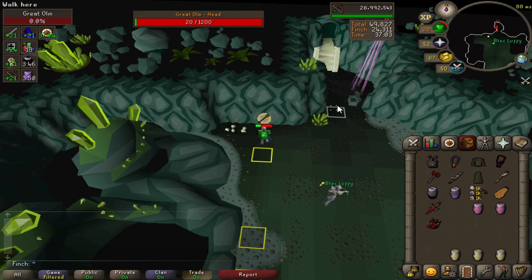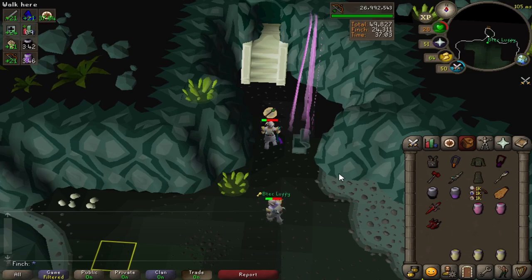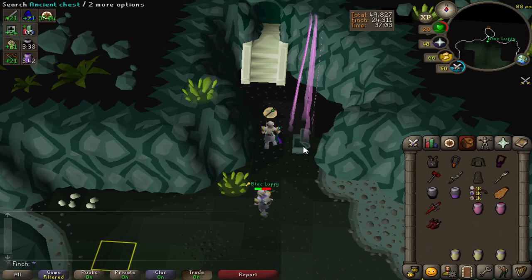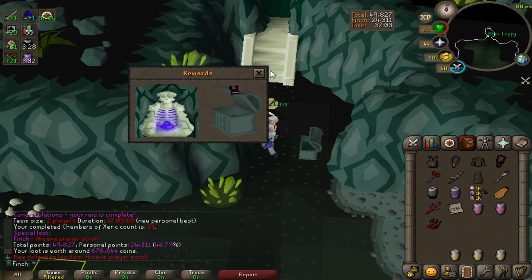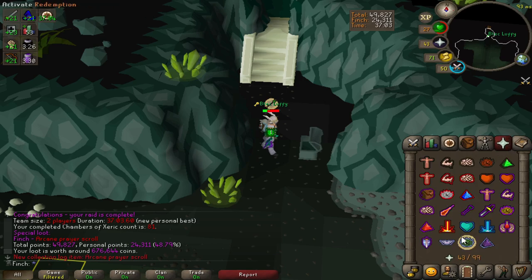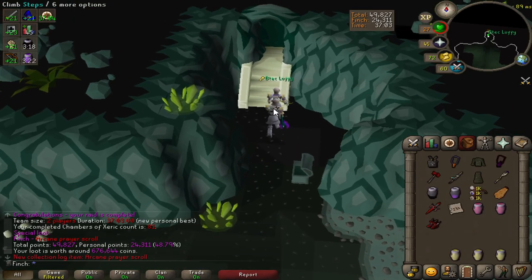I got a purple! I don't know what it is but I'm going to open it. It's an arcane — that is actually hilarious. That's the first item I've had in a very long time. I'm not going to complain because I've had three items in 81kc now, so that's ridiculous.